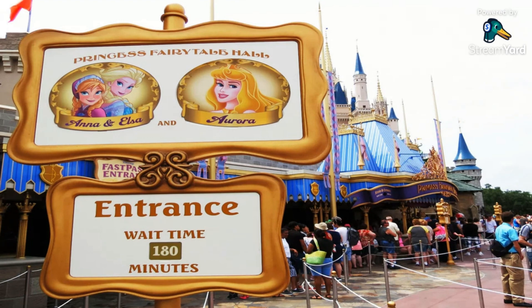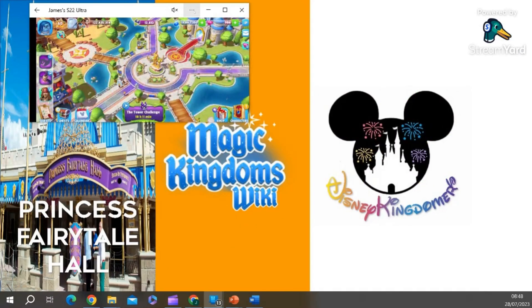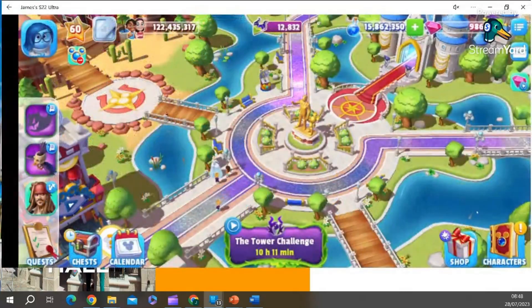So after all that information, where should you put this attraction in your kingdom? Well, it's probably fairly obvious, and Disney Magic Kingdoms fandom suggests placing it in Fantasyland. So let's go and take a look in my kingdom where I have mine. We've got to make it big again because it always goes small. Okay, so we're in the central hub.